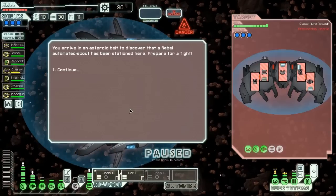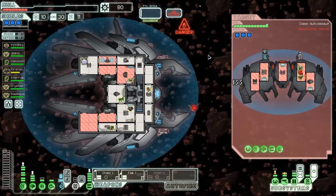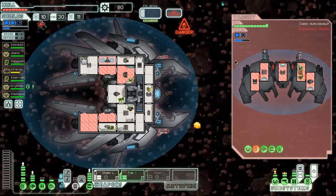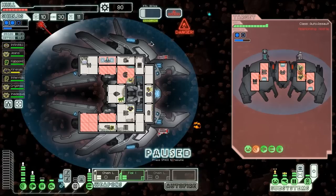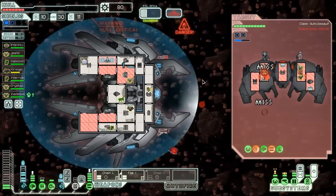Oh, it's an asteroid field. It's a good thing we upgraded our shields. We can still board this guy because we have Lanius and we don't really give a fuck about not having oxygen. Our plan here, since they have a missile, is to board their shields and focus our weapons on their weapons. Hopefully that will allow us to inflict the most punishment. We may take some damage from that missile and from getting hit with an ion, possibly with some asteroids thrown in.